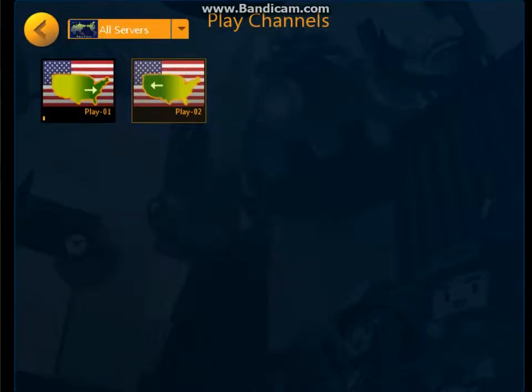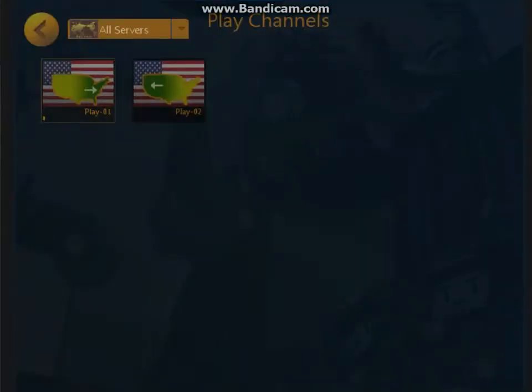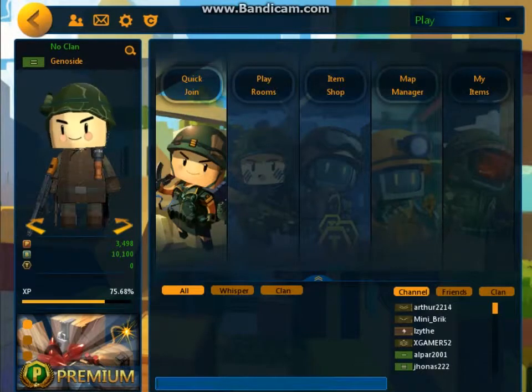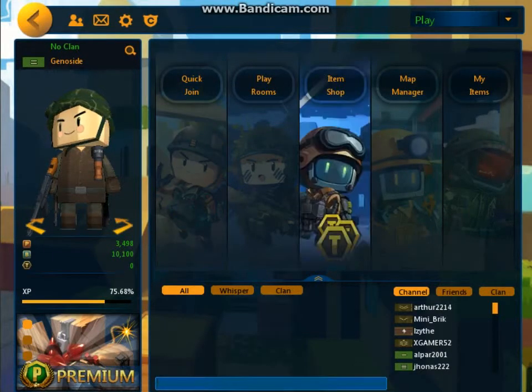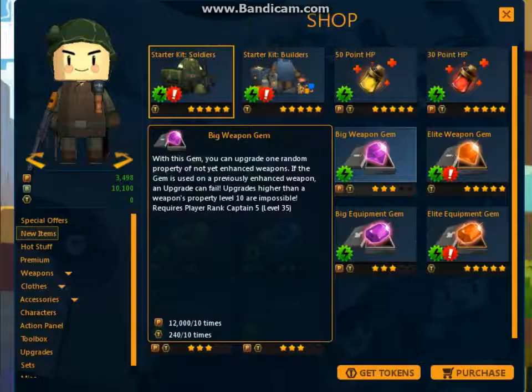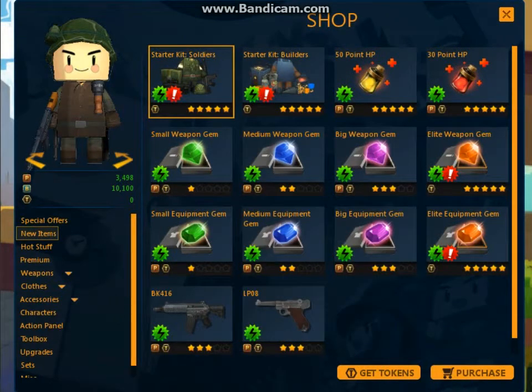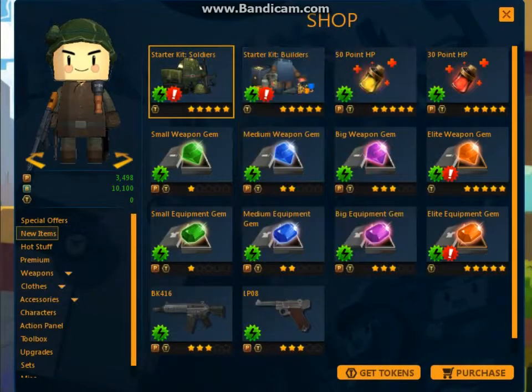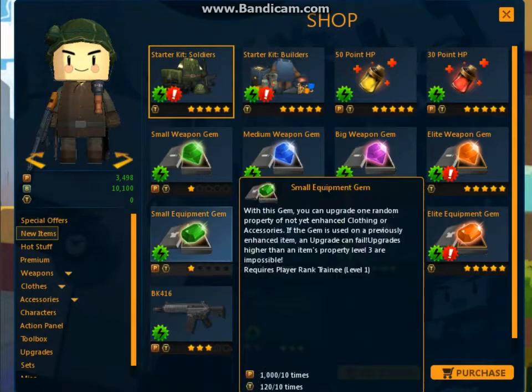I'm going to show you what the server thing looks like. I'm playing in America right now. You can do a quick join or playrooms, which shows you what your options are. There's also the item shop, which is the thing I was talking about — you've got these new items and a lot of good things.